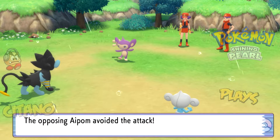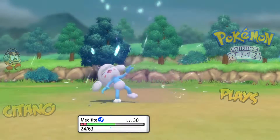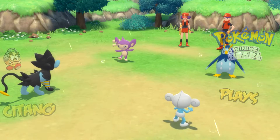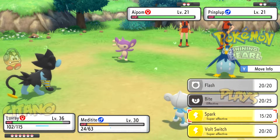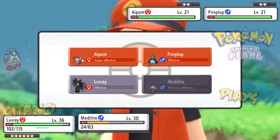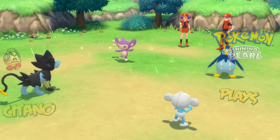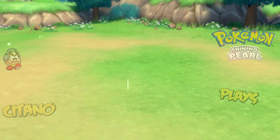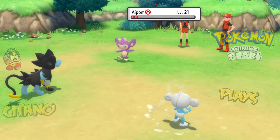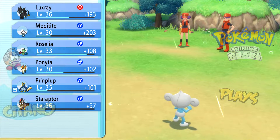High Jump Kick misses — and when you miss a High Jump Kick, half your HP is gone. It's Ominous Wind — super effective, because Psychic types are weak to Ghost. Here's another Prinplup — another Spark. Let's try High Jump Kick again. He missed once, hopefully it shouldn't miss again. If it does miss we'll be KO'd. Spark lands on Prinplup and takes it down. Meditite tries again — this time it lands. It's so powerful at 130 power — I think it's the highest damaging Fighting move in the game, but it has some real consequences when you miss.